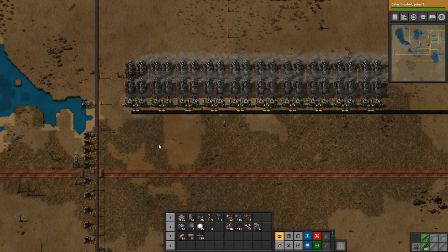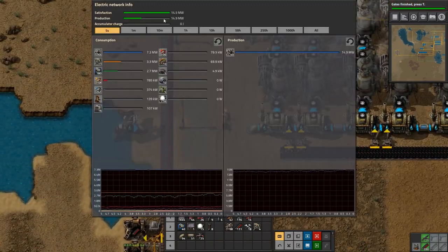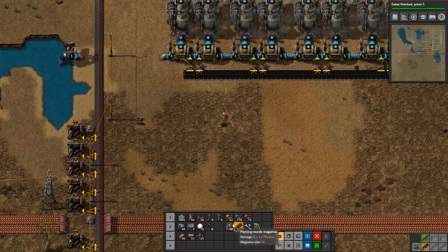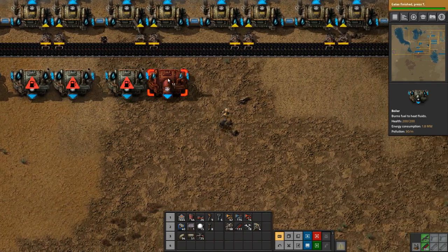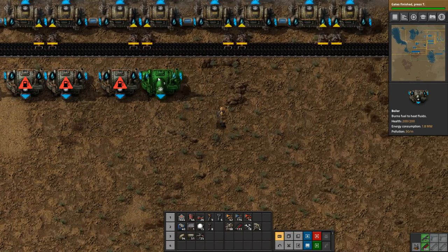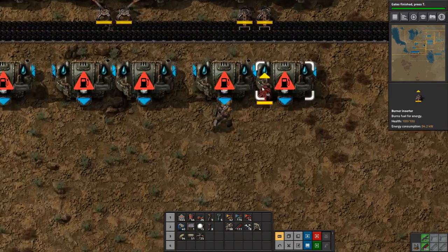Hey everyone, I'm Nog and welcome back to Factorio. We are starting to near our power consumption, getting close to using all of the power we are producing. Some machines and conveyor lines are backed up, but when they're not we're getting up to around our max. So we are going to set up some more power today — I've handcrafted enough to set up an entire other line of steam power. After that, we are going to look at getting our advanced oil processing going, because that is going to be very important for us.